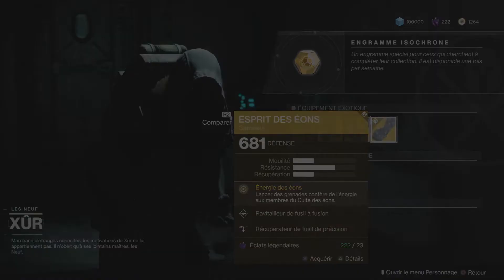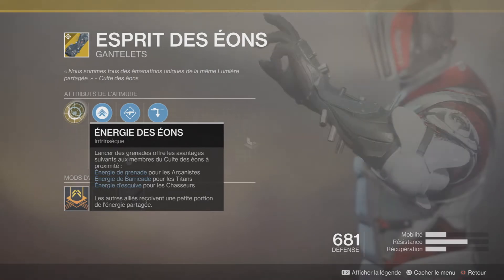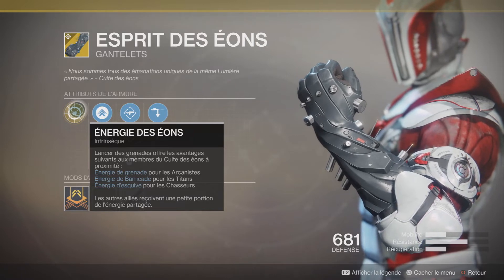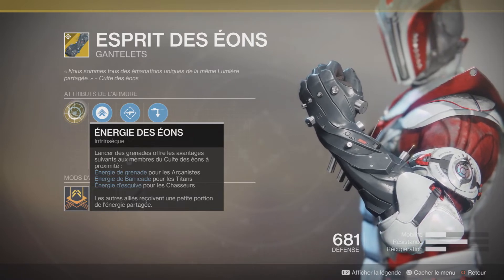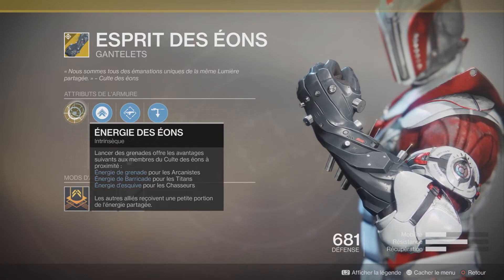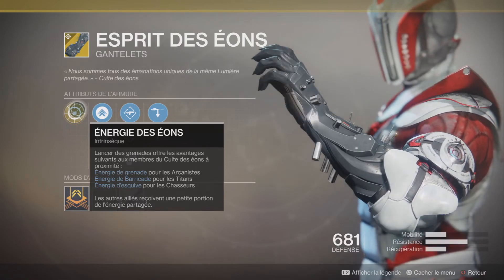Pour les arcanistes, on a l'Esprit de Eos. Perk : Énergie de Eos — lancer des grenades offre les avantages suivants aux membres du culte des Eos à proximité : énergie de grenade pour les arcanistes, énergie de barricade pour les titans, énergie d'esquive pour les chasseurs. Les autres alliés reçoivent une portion d'énergie partagée.